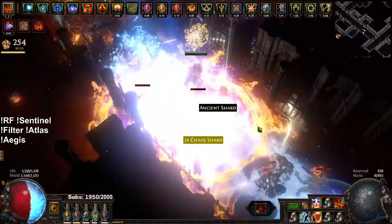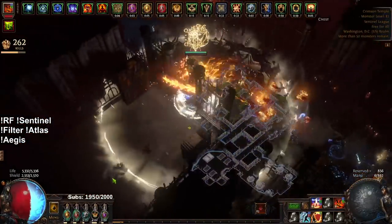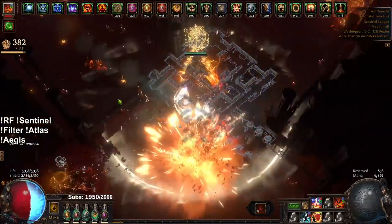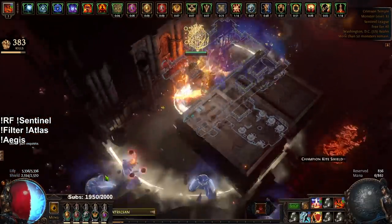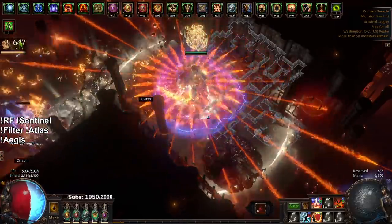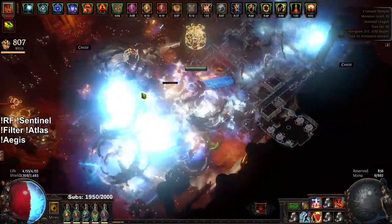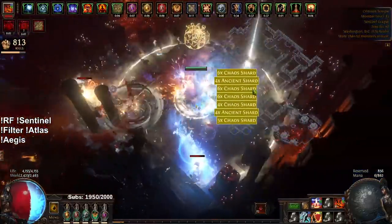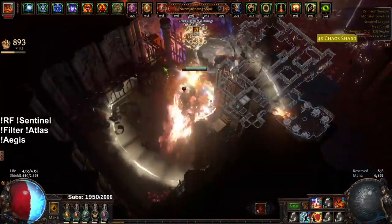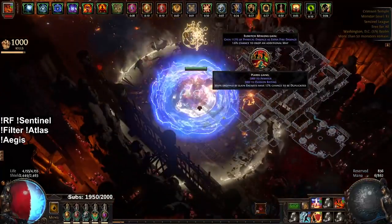The main focus of this character, with the exception of looking very pretty, is that it specializes really well in farming Delirium and Beyond content. The main reason for that is these massive explosions creating proliferations — you just walk one step and you can see the kill counter shoot up. This is the elemental proliferation killing targets. If you have enough damage on your explosion, you can even kill Beyond bosses just from the elemental proliferation, though Chieftain and Elementalist are much better suited for that than Inquisitor.